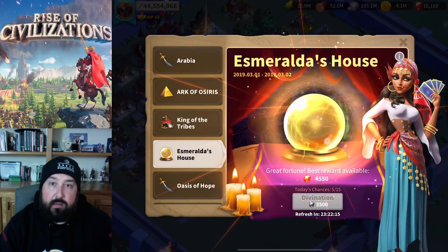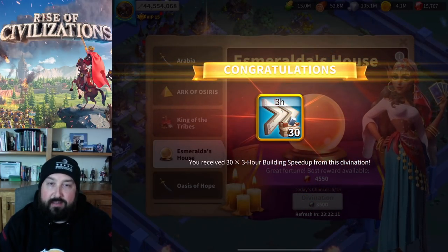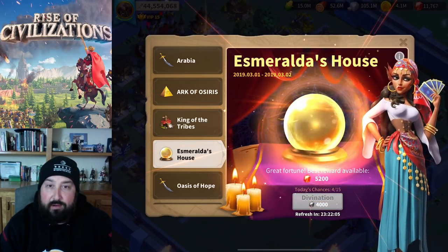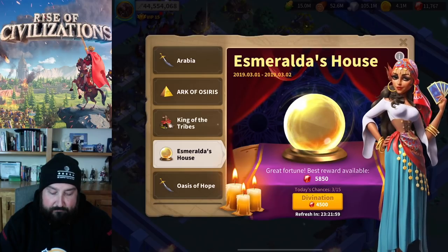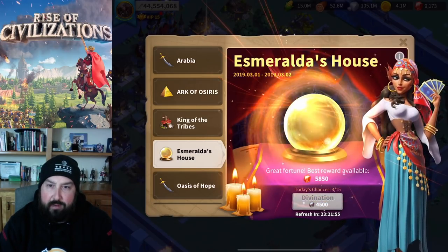Now this I don't need — I'm pretty much done with building stuff, so good value but I won't use it. This I can definitely use; I'm going to put these right towards my T5 troops. I might run out of gems — I don't remember it going up this high.